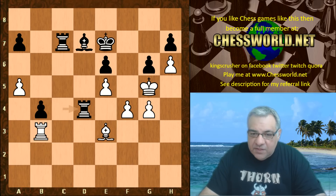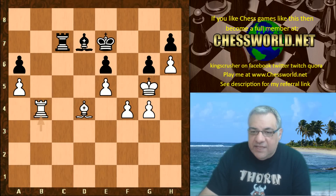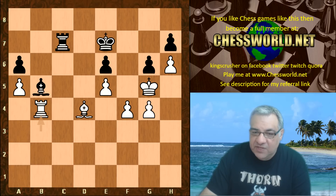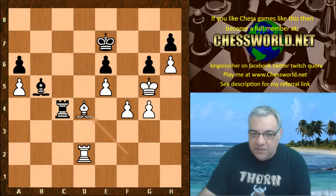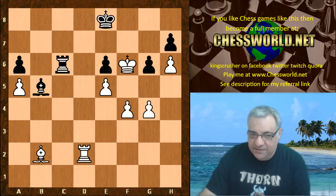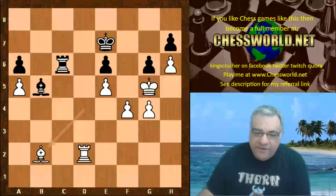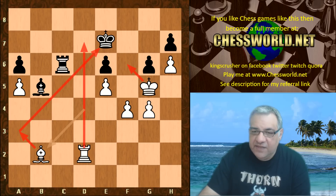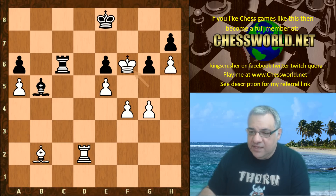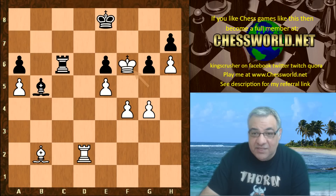Now we have rook d4, takes, takes, takes, a6. Rook takes b4 — Leela is now officially a pawn up, but can the opposite-colored bishops save Stockfish? King f6 — white is threatening things like Bishop a3 and rook d7. There are entry points and attacking points; the king looks set to get into f6 — a very aggressive king indeed. Rook c7 and now another key pawn drops. It is starting to look extremely bad for black.